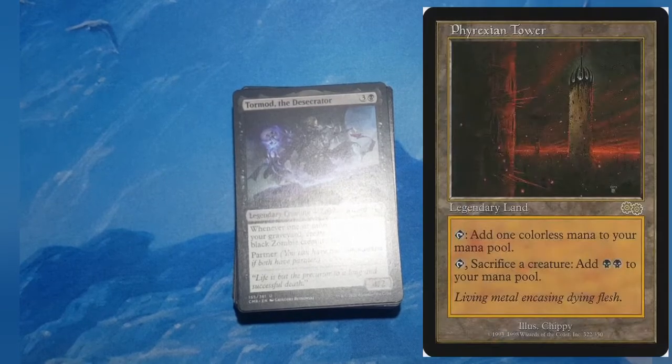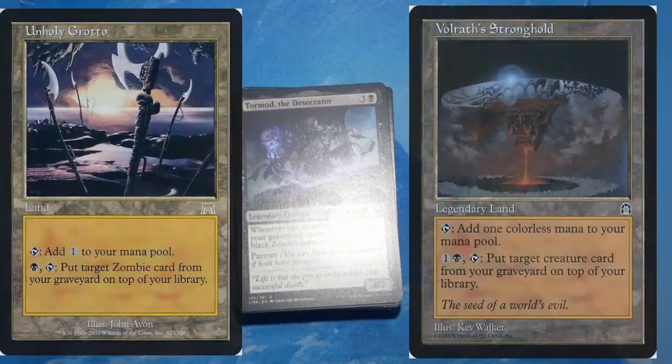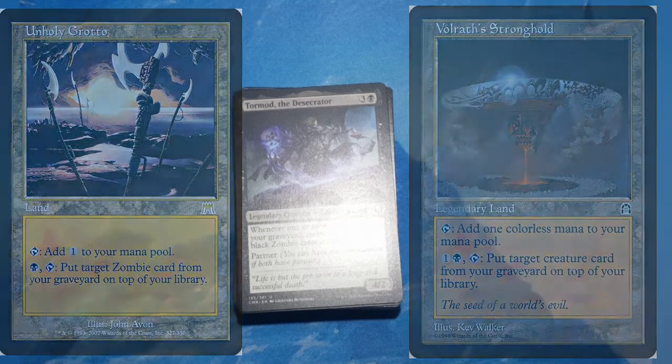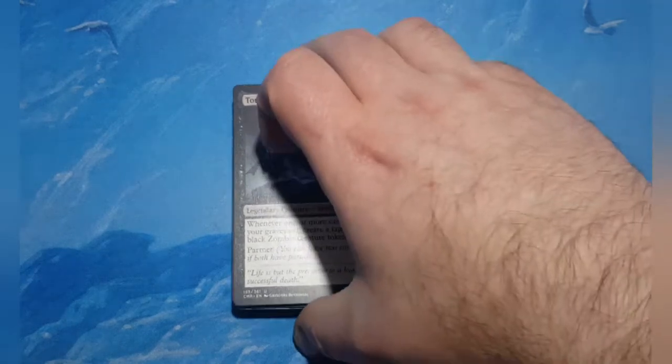Phyrexian Tower is a sac outlet that also adds mana. Unholy Grotto and Volrath's Stronghold are both good for recursion. While Unholy Grotto only works for zombies, there are a bunch of zombies in this deck. Volrath's Stronghold works for any creature — you take them from your graveyard and put them on top of your library. It fits the theme of Tormod. Those are the quick suggestions for land upgrades.